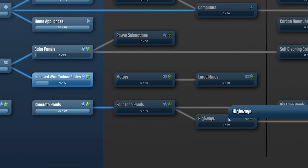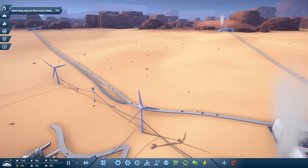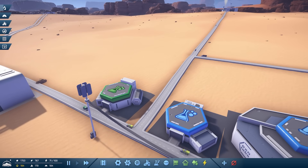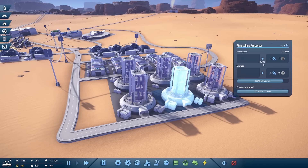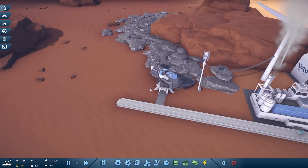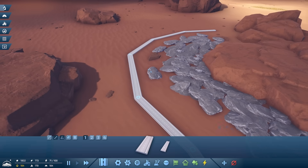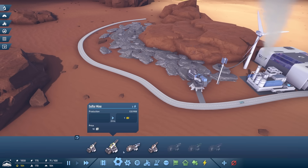I wonder how to get to highways in the research - it's just going to be a bit of researching. We just need blue and green research. The blue research uses iron ore and carbon. Our atmosphere processors make oxygen and also carbon, then iron ore is up here. So I'm going to do what I started with the copper - I'll do a road and turn them all into curves.